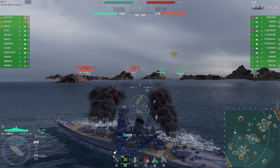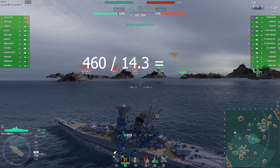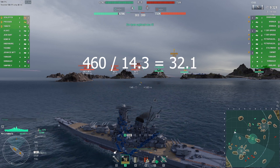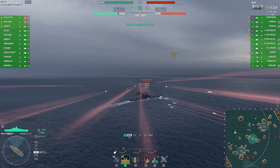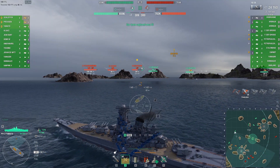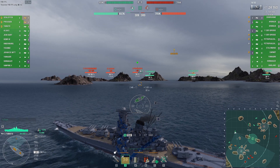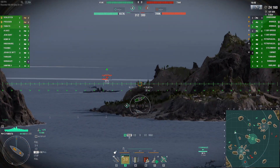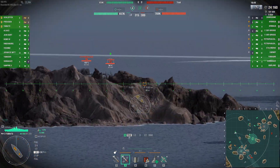The Yamato proves that size matters. Her 460mm shells allow her to overmatch up to 32.1mm of armour — above the crucial number that battleship bow plating possesses. This allows Yamato to punch straight through battleship bows and sterns regardless of angling, allowing her to deal much more consistent damage to these targets no matter the angle. Of course, there are some ships that circumvent this rule due to hidden armour plates behind their bows to prevent citadels.